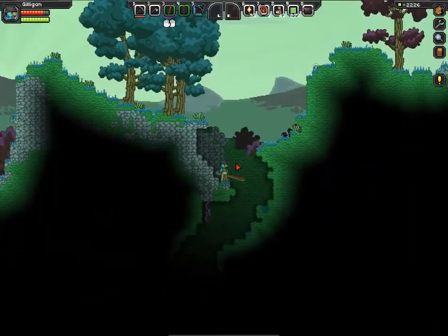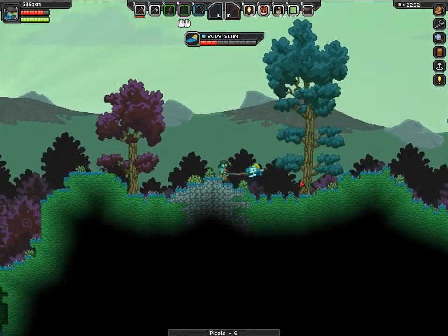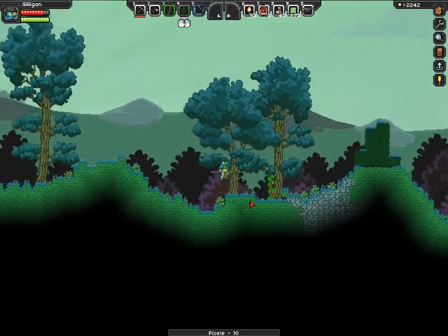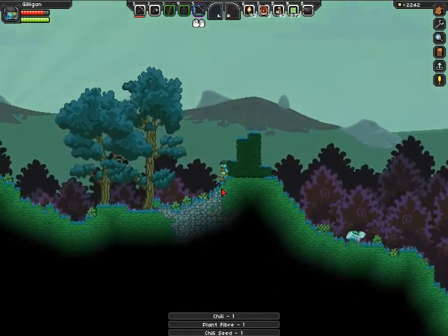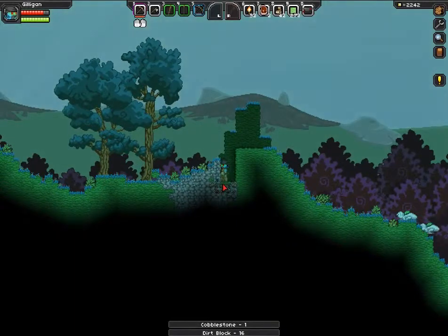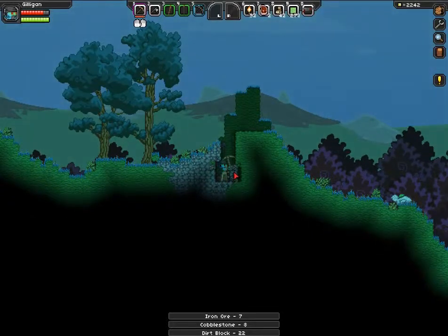Birds in the background, not a lot of enemies — I say that and then we immediately encounter one. All things considered, we really haven't run into a lot of enemies since we started this episode. I should find a better transition than that, but I'm just bad with transitions in general.